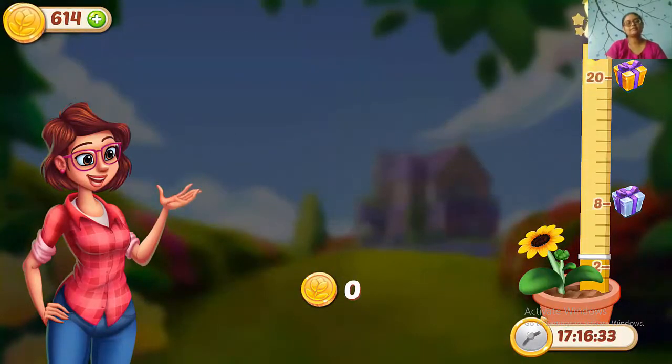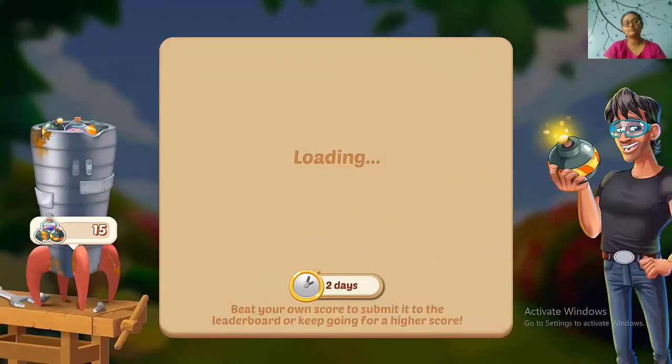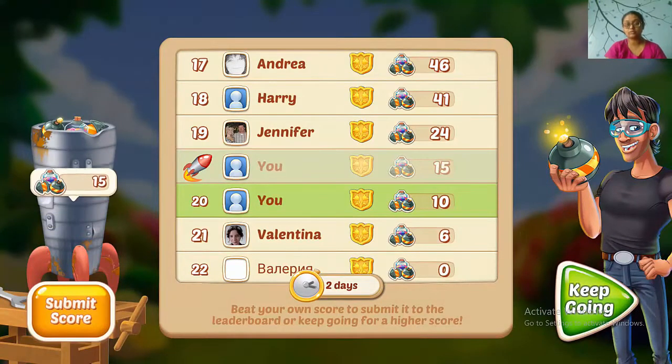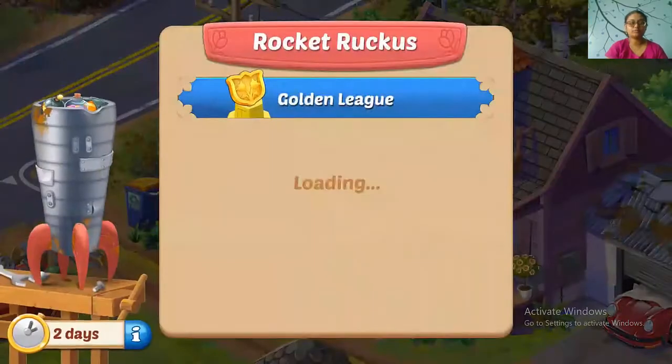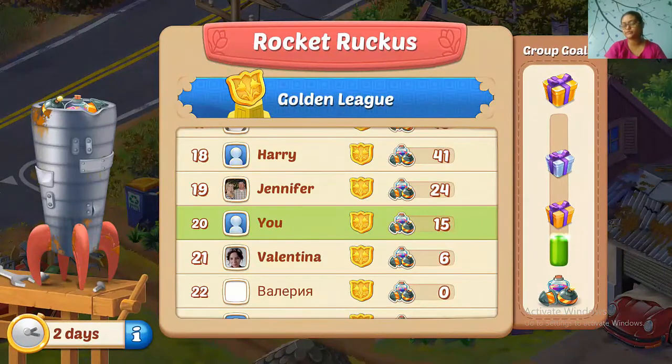So guys, look for moves where you can fulfill both of the goals — like near the flower pots you can also get rid of the bubbles. Look for those kind of moves and make boosters as much as you can. That is the main trick for this level.